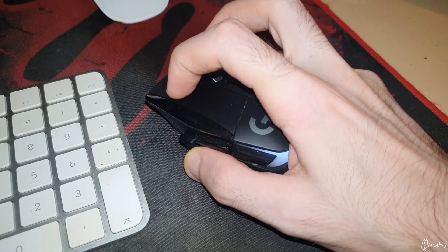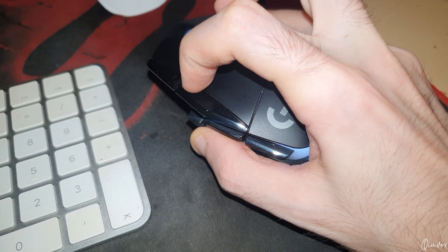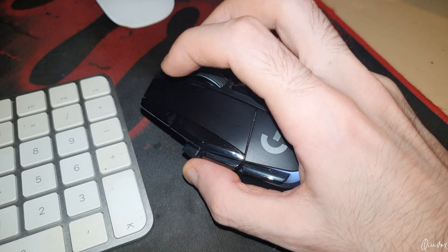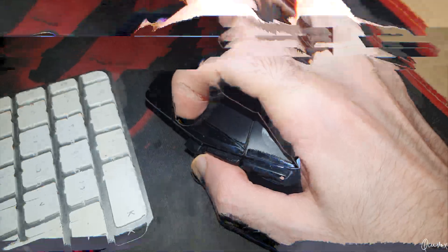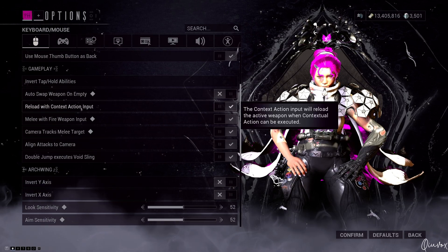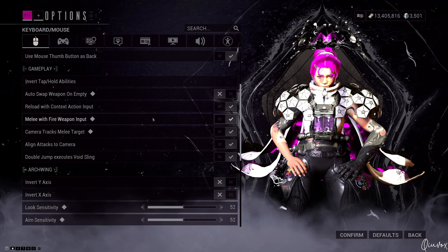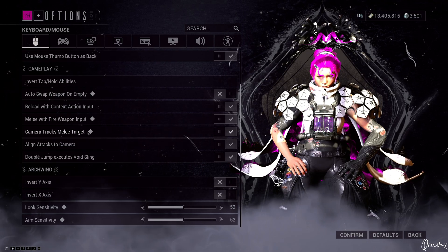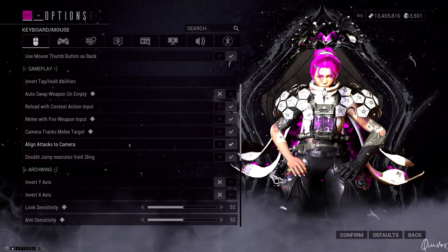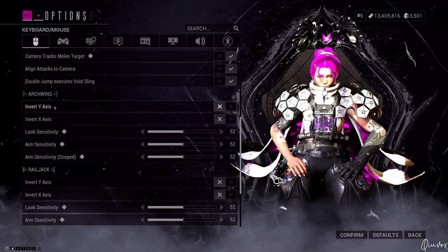Another reason is that I'm not exactly used to Shift, Ctrl, and Space on the keyboard — I've played with a controller most of my life except for some FPS games. The mouse mapping is pretty easy. I don't use invert. Hold abilities and auto swap weapon on empty are off. Reload with contact section input is on. Melee with fire weapon input — basically your left click on the PC — is on, so you hold your button and don't need to press E anymore. Camera tracks melee and align attacks to camera is on — kind of a Dark Souls thing — so it is better to have it on.